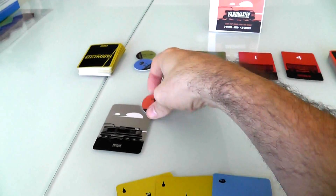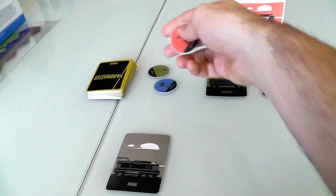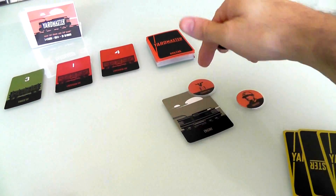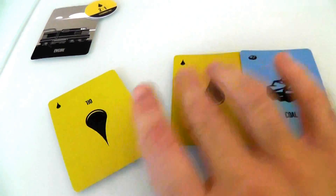My first turn is going to be really, really simple. I get two actions. My first one is I am going to swap one of the tokens. In a two-player game, two of them are over here in a token supply. I'm going to swap for Jen's oil token, giving up my two-for-one cattle exchange so I have a two-for-one oil exchange. Why? Because I happen to have two oil.